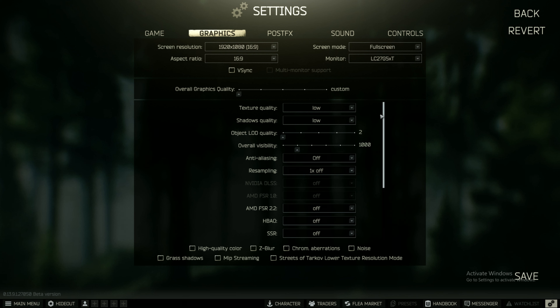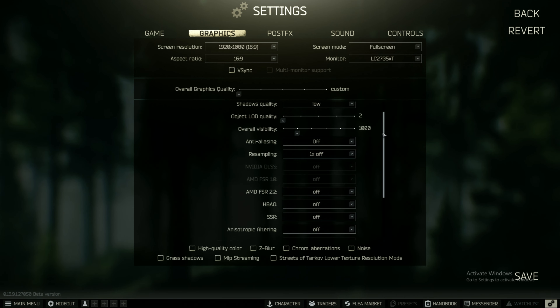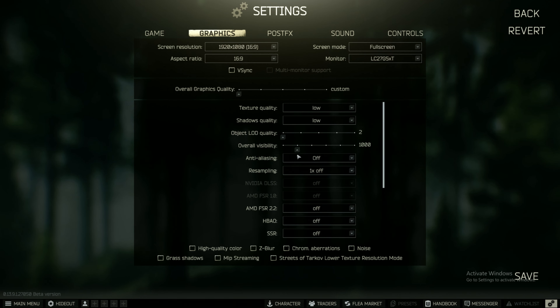Hello everyone, my name is Yellow and today I'm testing Escape from Tarkov on the map Streets of Tarkov. I will test it with the RX 6800, going first with the low settings — everything on the lowest. I have the resolution at 1080p because that's what most people are going to use. I will also test the maximum settings, with and without FSR. Let's go into the game and see how it runs.